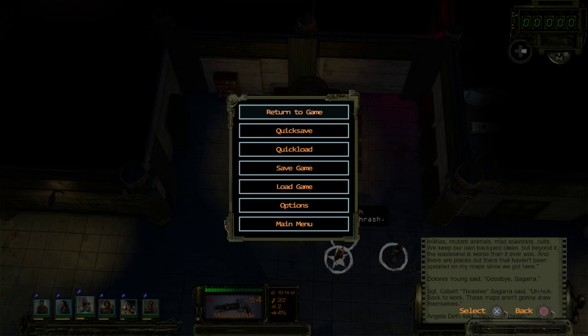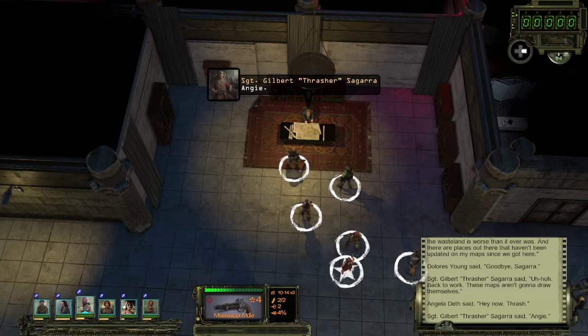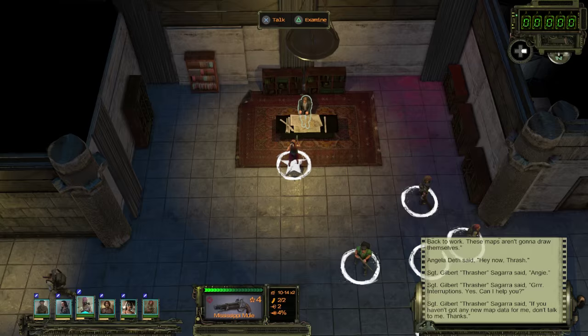These maps aren't gonna draw themselves — back to work. I've gotta find out: I got a quick save. I just have to test what happens if I ask about the leg. He doesn't want to talk — and now I can't ask him about the leg at all.